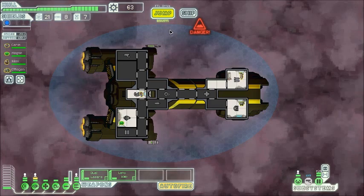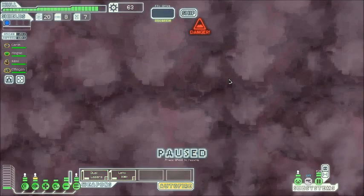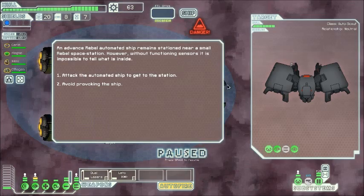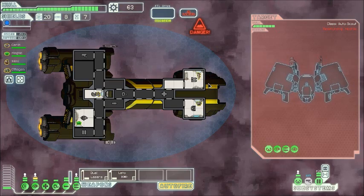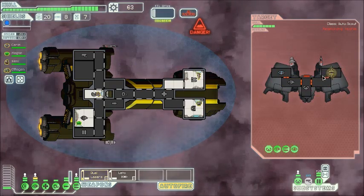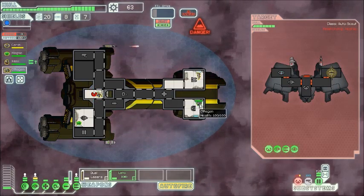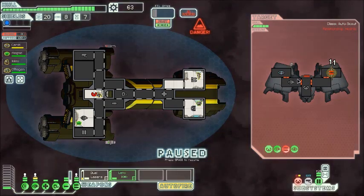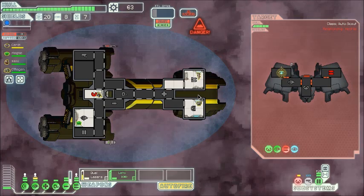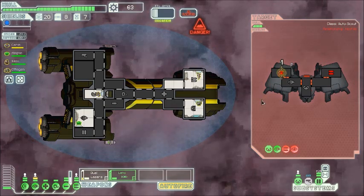We got a lot more scrap out of that. And speaking of the rebel fleet, they're on their way. Let's head down this way. We'll attack the automated ship — of course, it's got a cloaking device. At least we took out their weapons. I really like the battle music of this game.